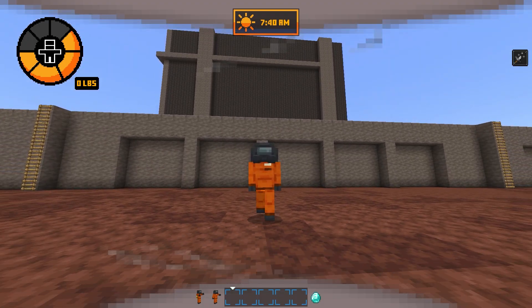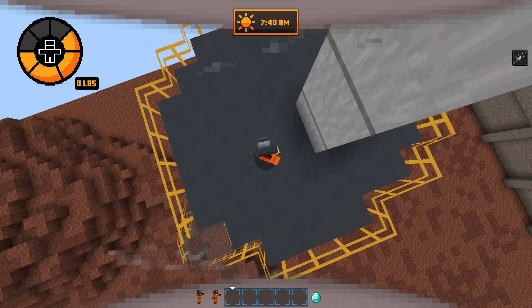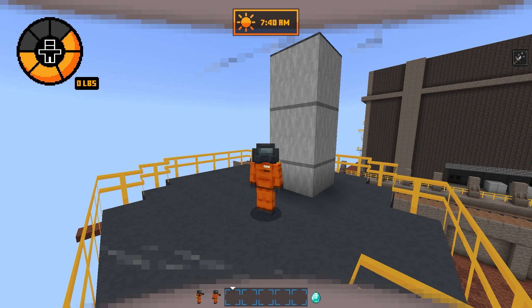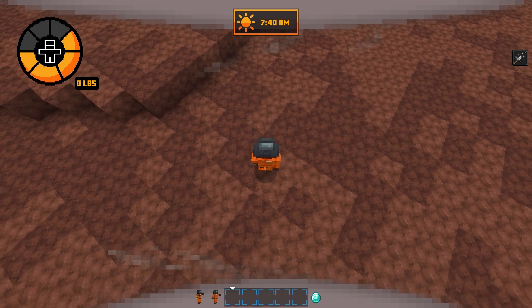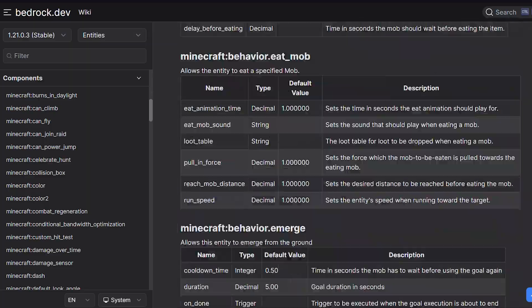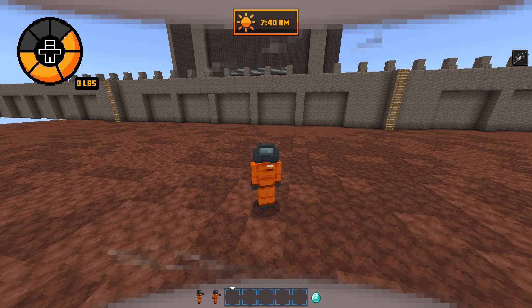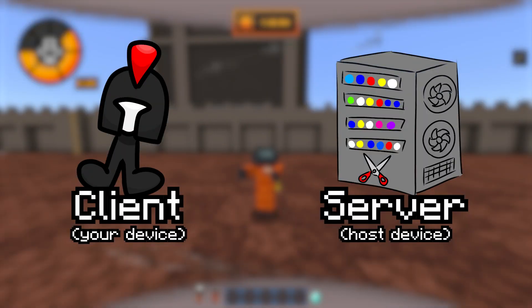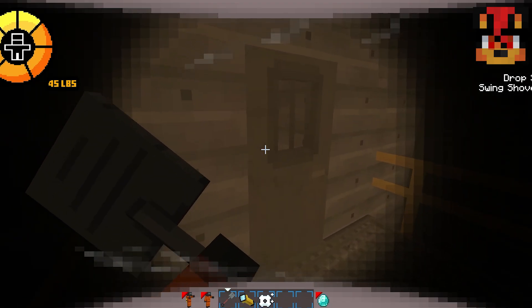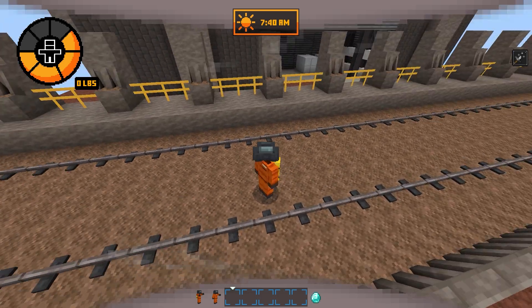Now that we have the entity spawning done, it's time to make the mobs. But first, you need to know how mobs work on Bedrock Edition. Basically, Mojang gives us access to a ton of components which act like behaviors that we can use to build our own mobs. There are two sides to Bedrock add-ons: the client and the server. The server knows where all the mobs are and what they're doing, and it sends this info to the client so that everyone playing the game can see it.